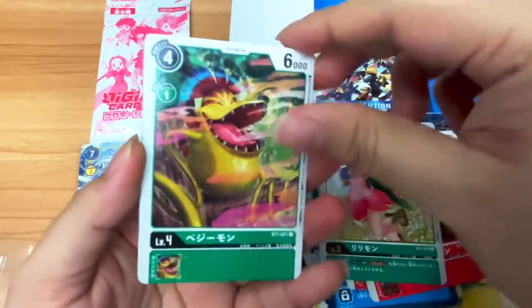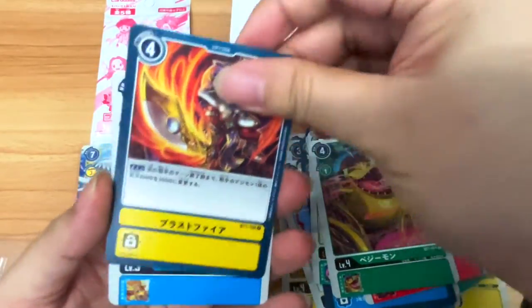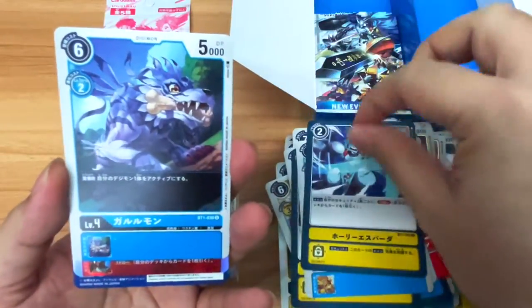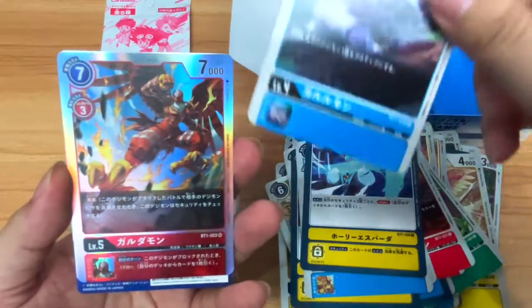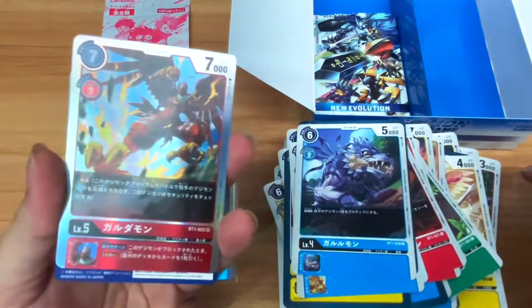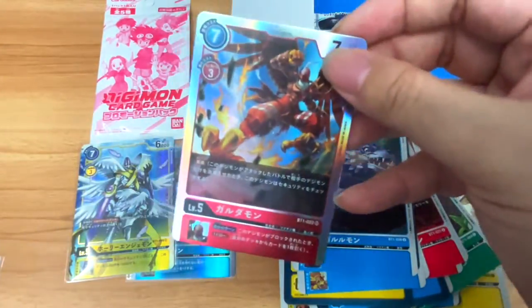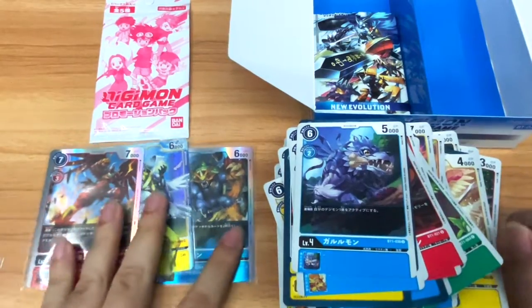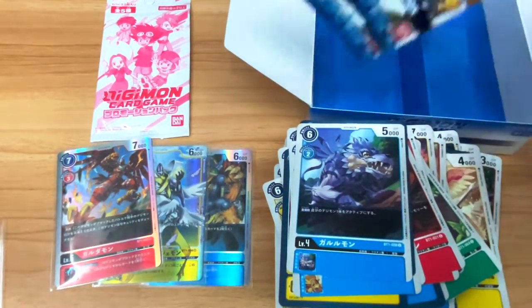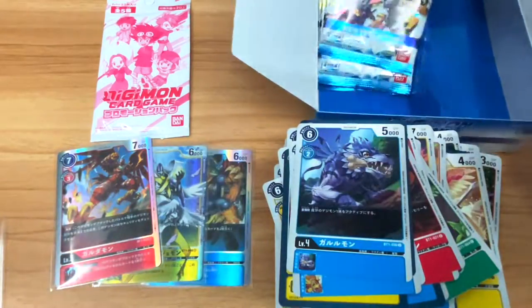Then Vegemon — also new. Moving on, we've seen a few of these before. And — Garurumon! That's new! Garurumon as a foil — the third foil of the box. I have no idea how many foils are in the first expansion within a box, but I hope that's not all of them. Only four packs left.